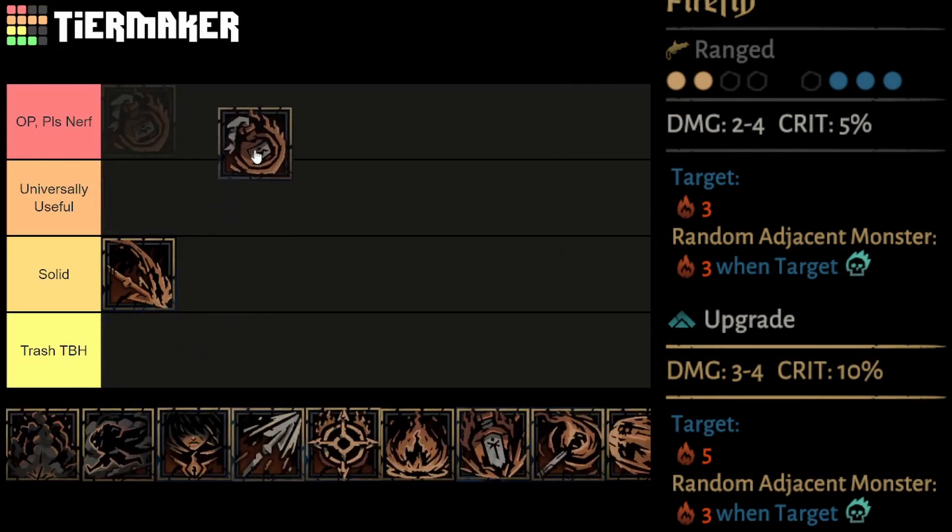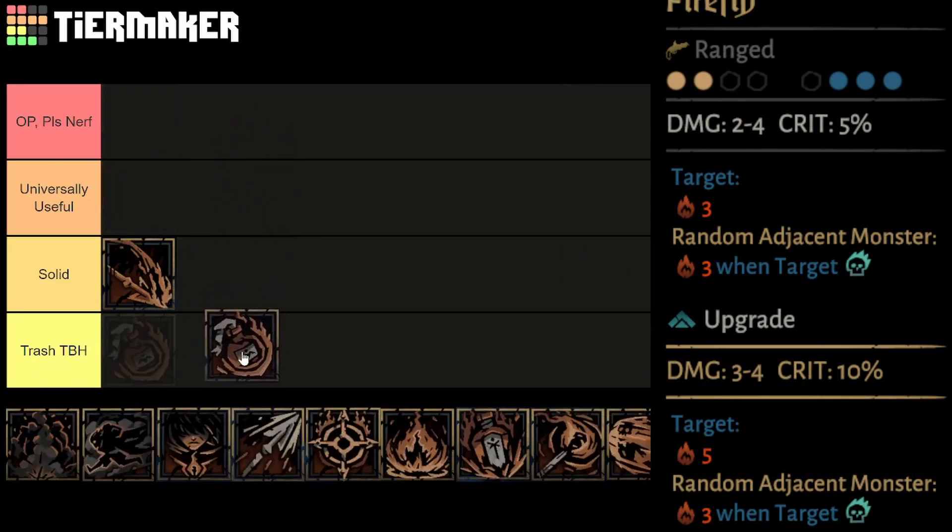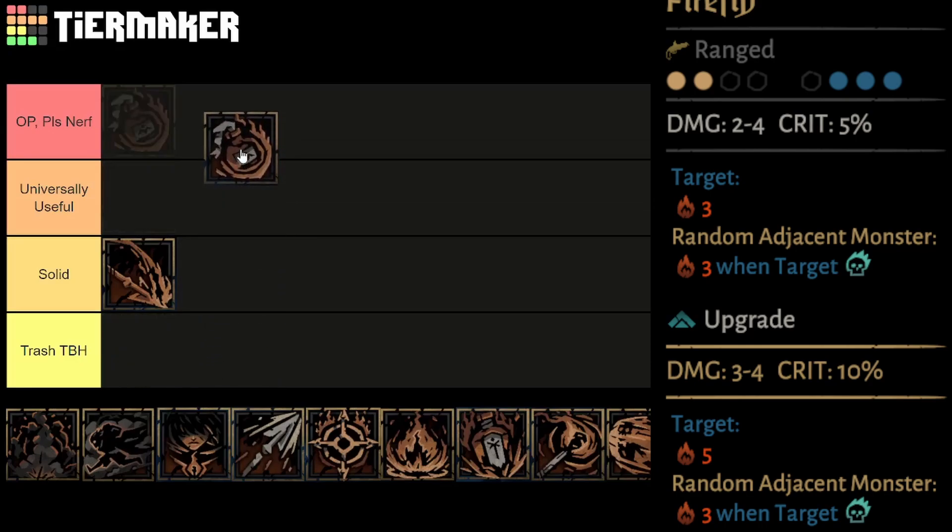Firefly is her ranged base attack, usable from the back 2 against the back 3, doing 2 to 4 damage — 3 to 4 on upgrade — and 3 burn, a whopping 5 on upgrade, and on combo will apply 3 burn to a random adjacent target.